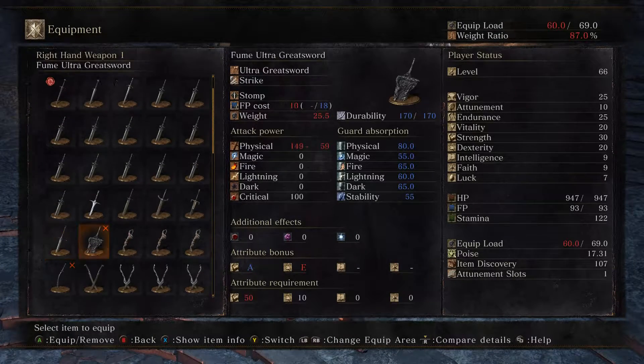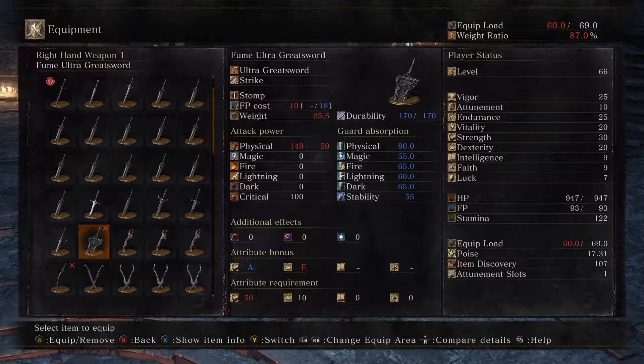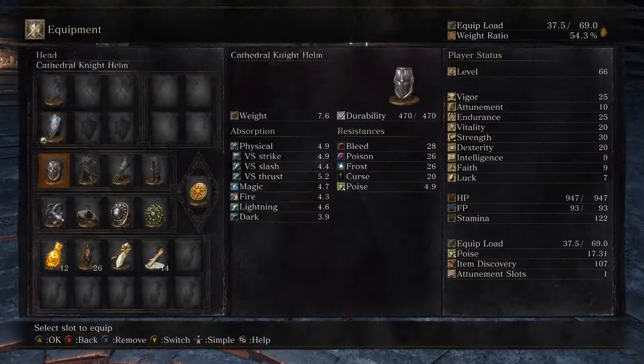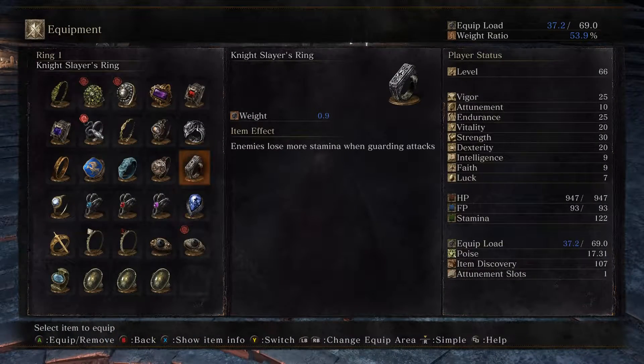That motherfucker drops the Fume Ultra Greatsword. This greatsword is the best weapon of Dark Souls 2 — it only came with the DLC, and it is one of the greatest weapons in the game. However, you may notice that its strength requirement is 50. I need 50 strength to wield the Ultra Greatsword — this is an endgame weapon. He also dropped the Black Iron Shield and the Black Iron Greatsword, and he gave me a ring.